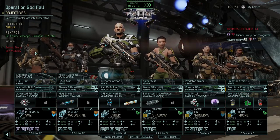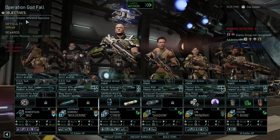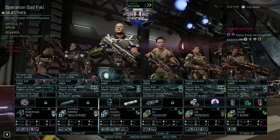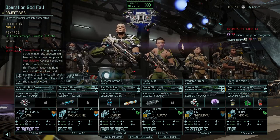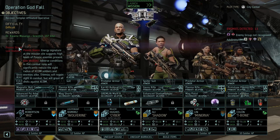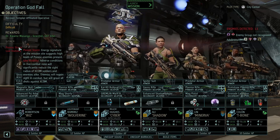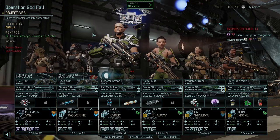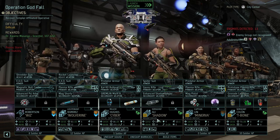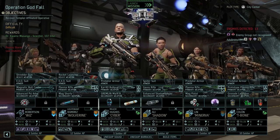Welcome back folks, we are heading out for Operation Godfall. It's a difficult mission - we need to recover a Templar-affiliated operative. We get a scientist and 107 intel, which is pretty darn good. We do have psionic storm and low visibility sitreps, so a lot of psionics. We are bringing out Sonic Whiz, Marine, Wolverine, Tech Specialist, Cyber, Marksman, Shadow, Field Medic Minerva, and Sapper T-Bone. Let's go.